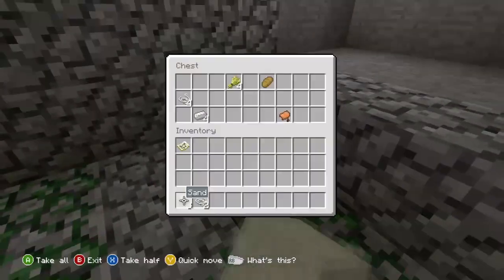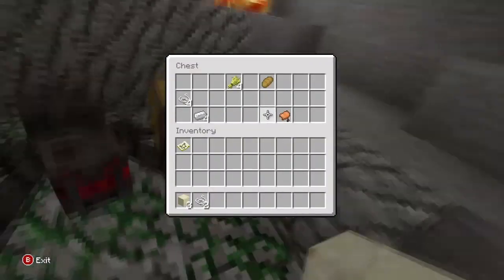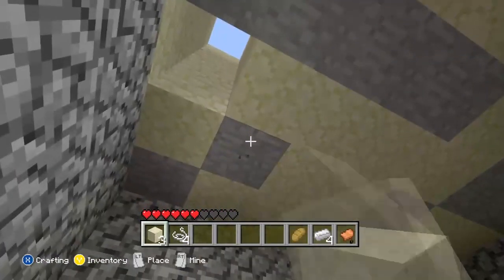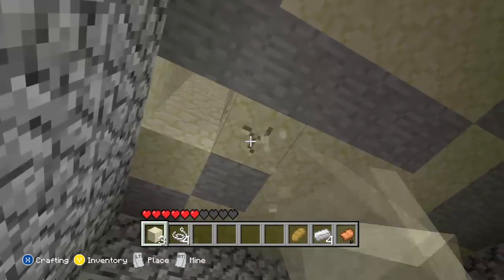It's actually like one in the morning right now so if I'm a bit quiet, that's my fault. You go to this chest here and there you go — there's the saddle. So after you destroy all the spiders, to get back out you just knock this sandstone block here.